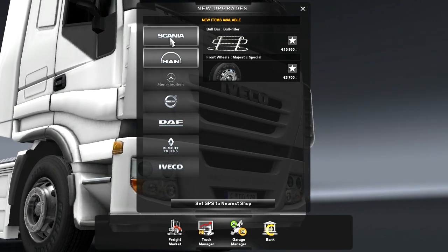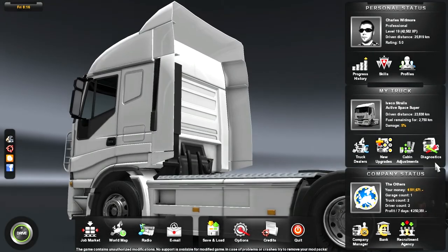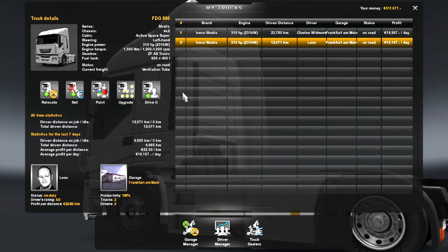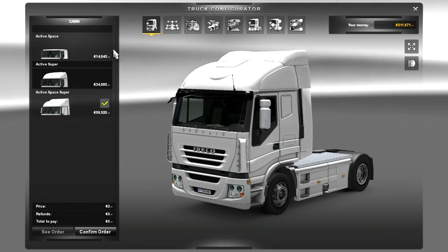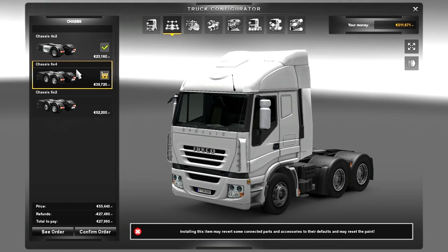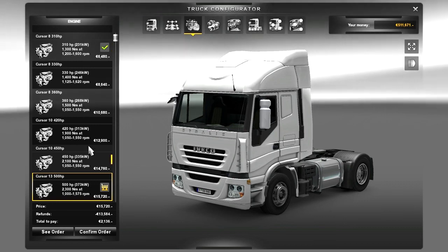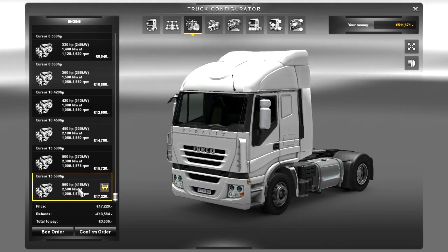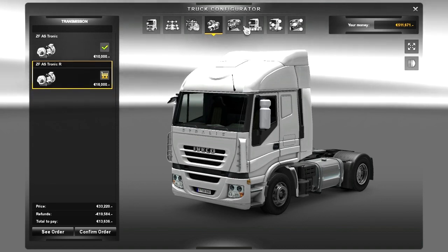These are some upgrade options. Via Company Manager - Truck Fleet - Upgrade, you can mess around with your cab style, your chassis, number of wheels, and you can even get a new engine - up to 560 horsepower. You can also upgrade the transmission.